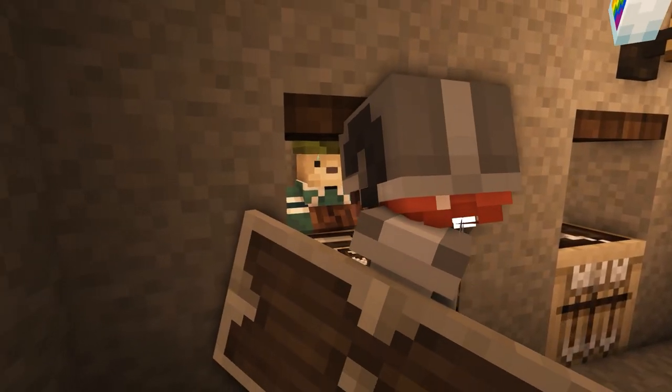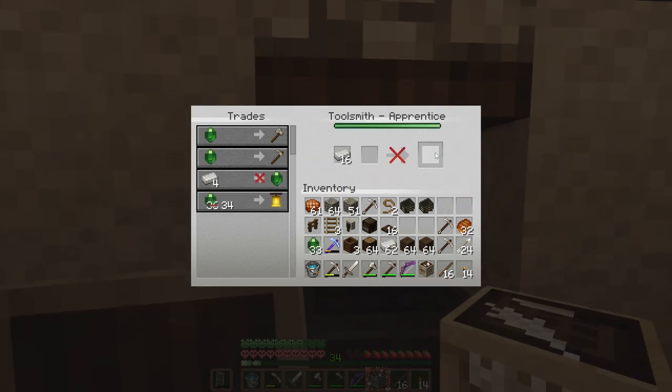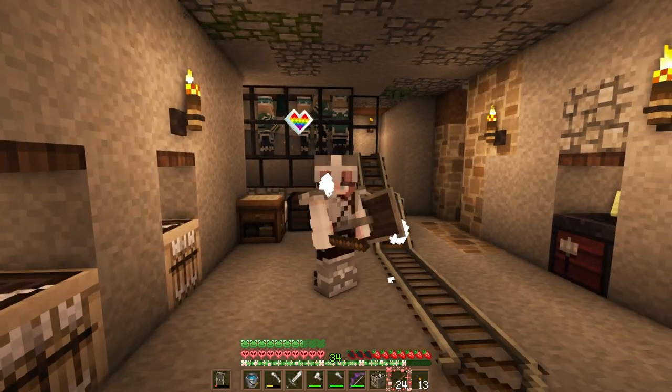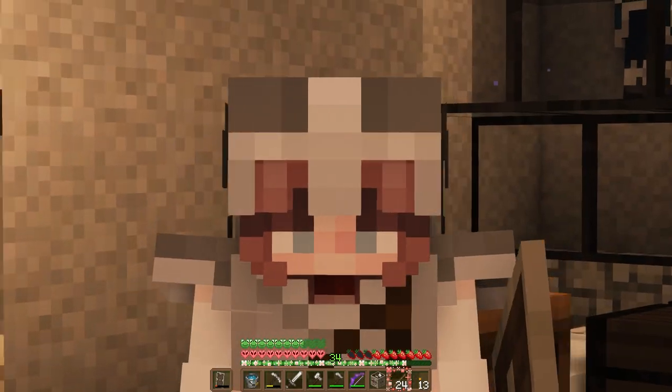I first traded with Fletchers to get emeralds, then took those emeralds and traded with a Toolsmith, using our iron for more emeralds and to level his trades. Oh yeah, by the way — did I mention we have a beacon's worth of iron to trade? I'm not gonna make you watch boring villager trading; I'll bring you back once we have everything all set up.